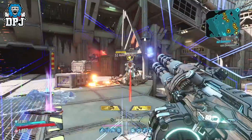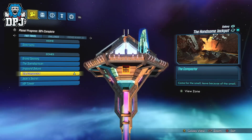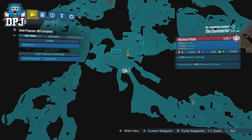The place which is, in my opinion, the best spot to farm XP is the Scrap Trap Nest in the Handsome Jackpot within the Compactor area. If you aren't aware of this spot, follow the route I take on screen to get to this place.